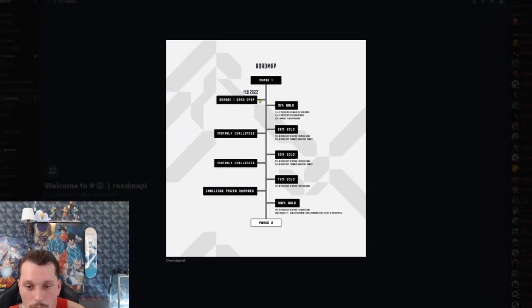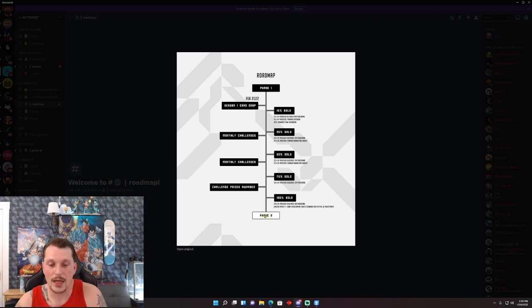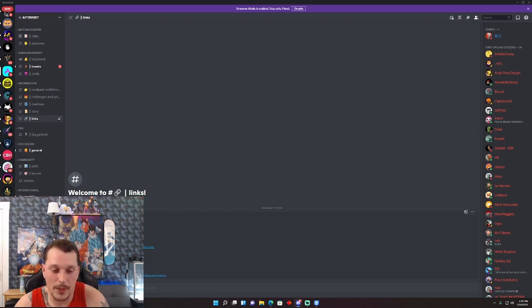Let's take a look at the roadmap. Phase One, Season One card drop: at 15% sold, 15% of proceeds go to video game development, 15% to the art book, 50% toward team expenses. After 25% sold, 25% of proceeds go to the video game and 25% toward the marketing budget. After 50%, 35% goes to video game and 25% to marketing. At 75%, 50% goes to video game. At 100%, 70% of proceeds are reserved for video game development, which unlocks Phase 2 - game development moves forward with the reveal of a white paper.